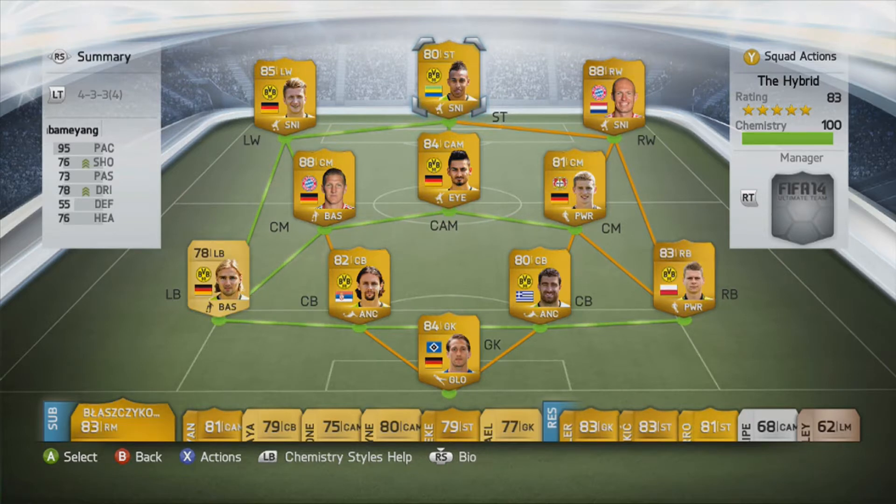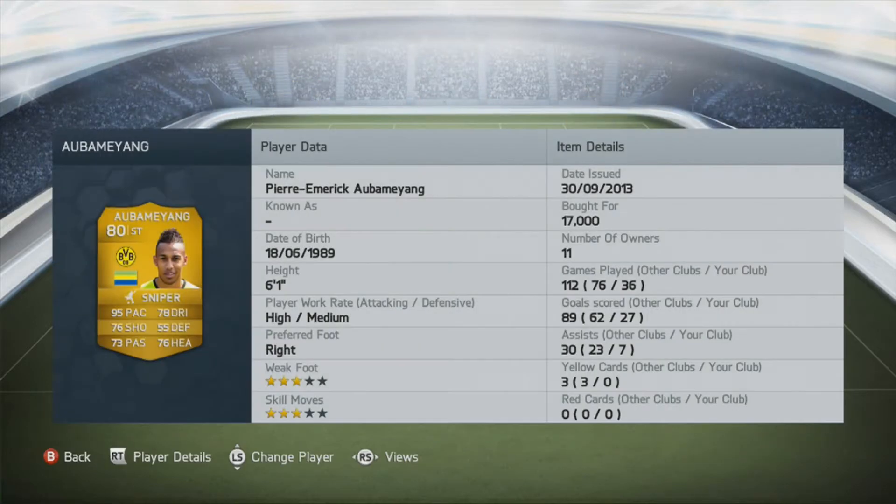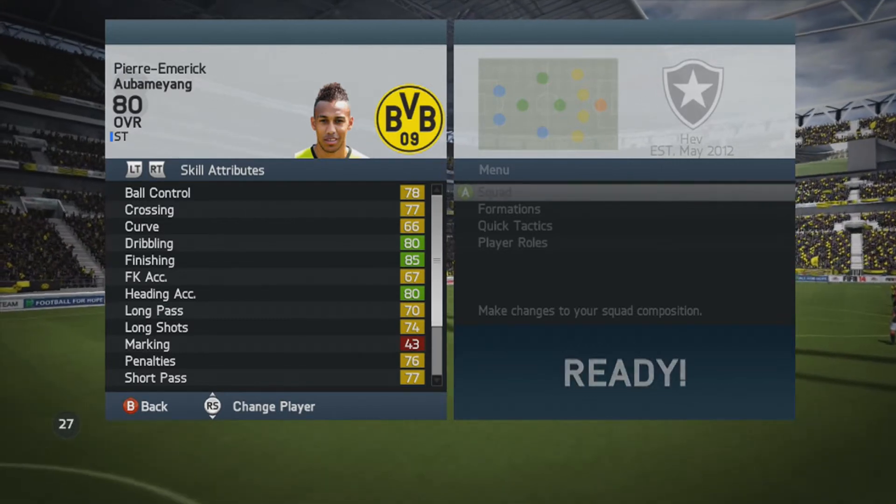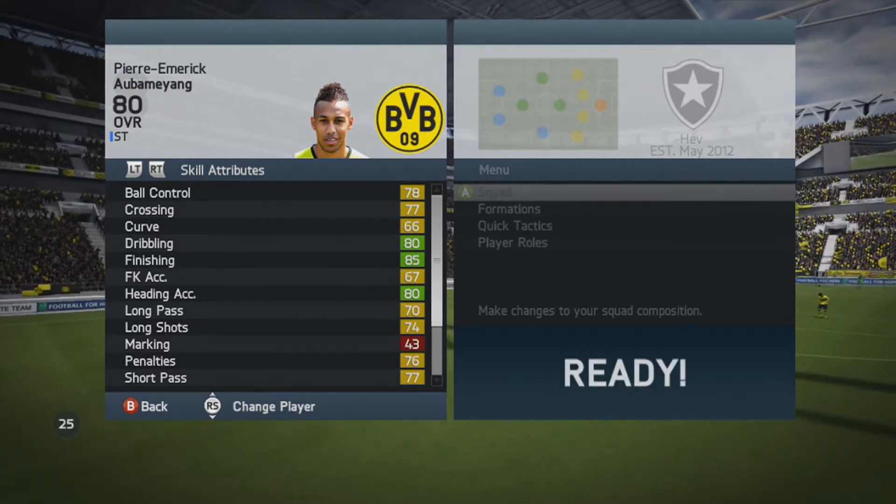I bought Aubameyang for 17k in the Xbox market, probably a bit cheaper now. In 36 games I scored 27 goals. He's 6-foot-1, with high attacking and medium defensive work rates, three-star skills, and three-star weak foot.